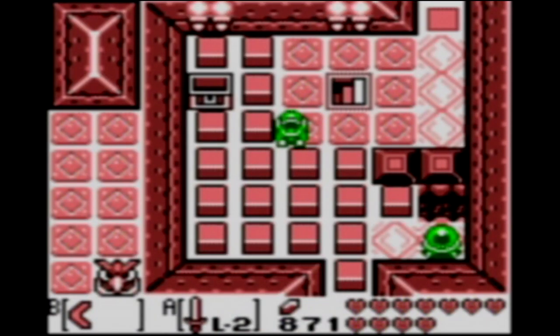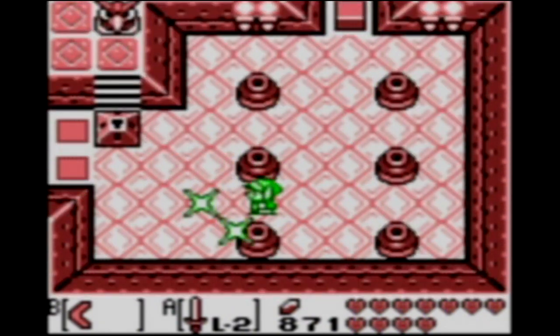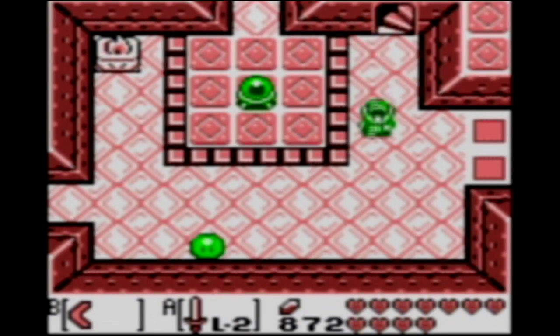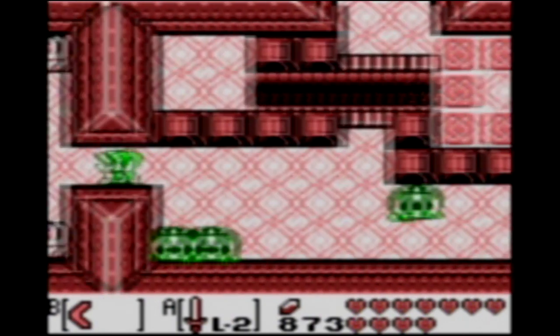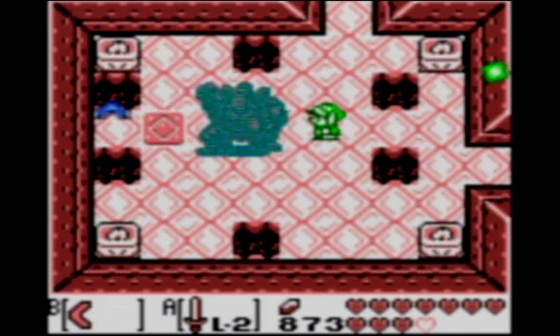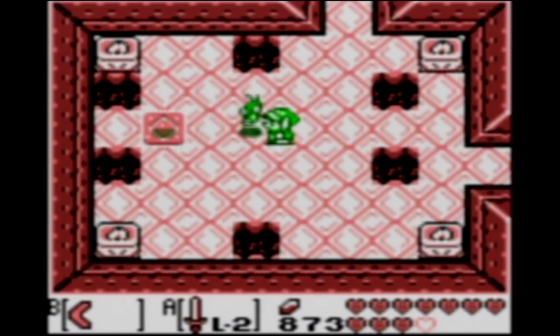Let's bypass by using our boomerang again. There are a lot of keys you can actually collect in this dungeon, but they're really irrelevant. They let you get to treasure chests with rupees in, but at this point there's not really any reason to do it. Here's the first mini boss - a little bit more difficult with these pits. But the boomerang is super powerful, and he was not hard at all.